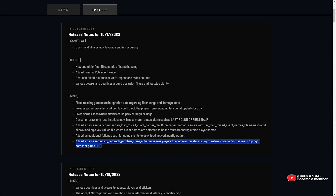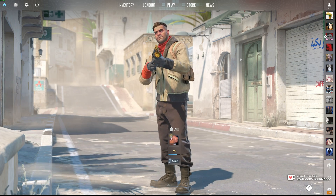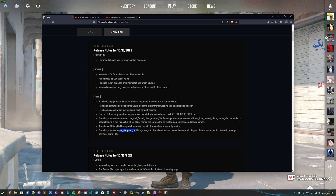Net graph is that useful block of information in the bottom right or bottom left corner that tells you about your ping, frames, etc., and can be incredibly handy to have while you're playing the game. So without further ado, let's start with the brand new command that they've added: cq_net_graph_problem_show_auto.